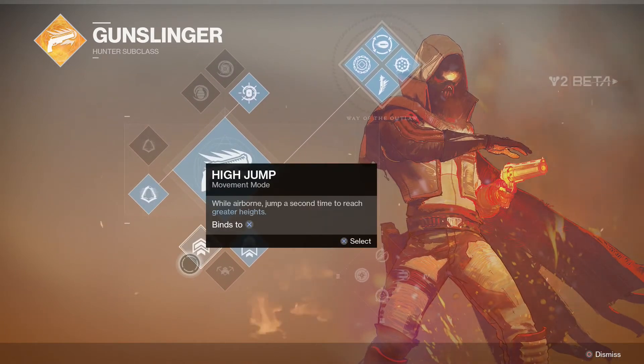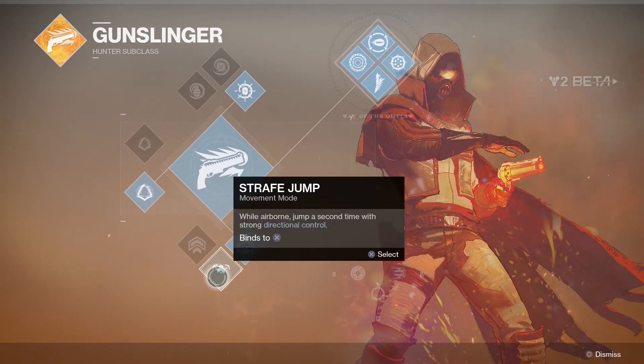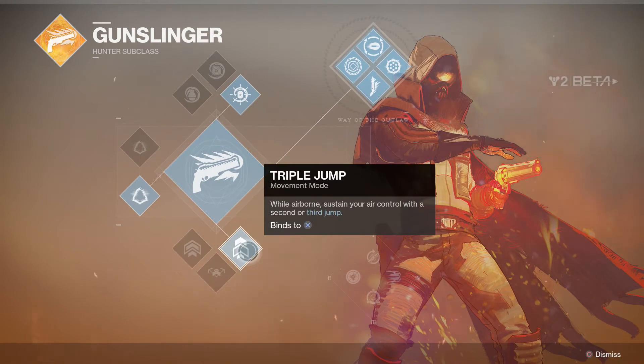Then we have high jump to jump higher, and then the strafe jump, which lets you jump forward or backward. I don't really like it because the jump isn't as powerful the second time. And then the triple jump, which I like more, because you can cut off the jump in between or go even higher, and you can catch your enemy off guard.